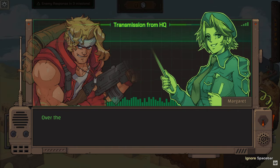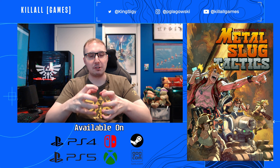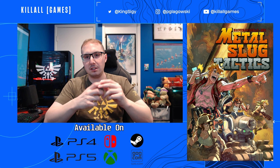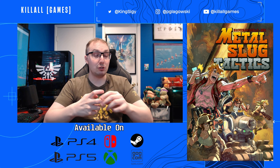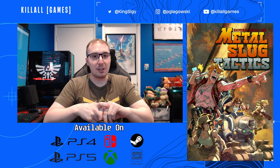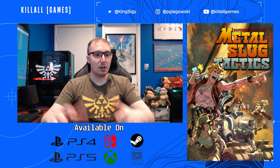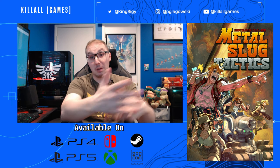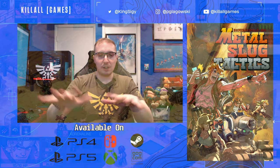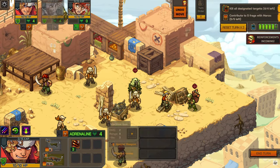Instead of just going straight for the enemy and being an inch away from them to shoot them, what Metal Slug Tactics emphasizes is making a ton of moves each turn. The main gist of this system is that it works with something called adrenaline, which gives you the ability to not only perform special moves, but also the ability to dodge attacks. The more you move, the more your dodge meter goes up, and you can completely negate the damage that enemies might do to you. With adrenaline as well, you get special attacks and those stack between turns.